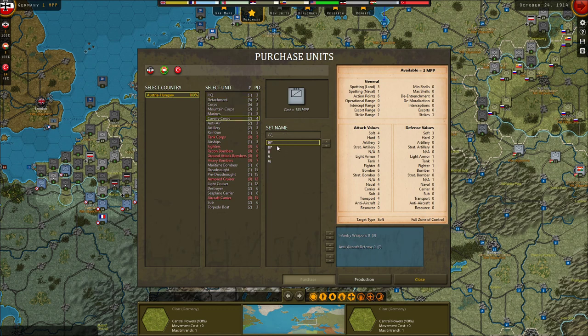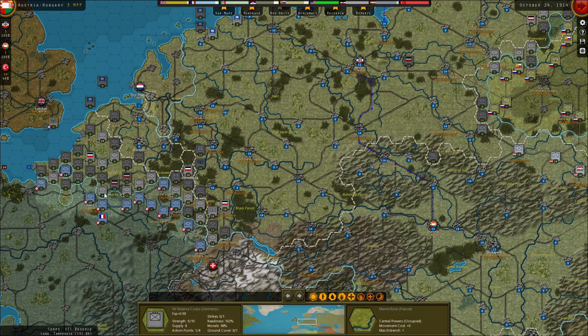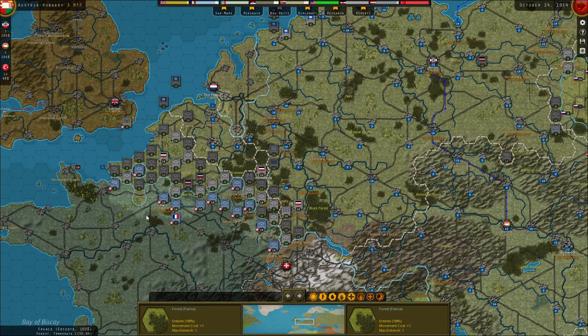Unless we actually cut them off and surround them, you can repurchase destroyed units, as I can show from Austria-Hungary. They've lost two cavalry corps. Any unit with a star after it - so two cavalry corps - costs $135. That's because it's charging only the price it would cost to reinforce a unit from zero strength. So if you had one strength unit, just add another 11 or 12, whatever the rounding point is, and that's how much it would cost.